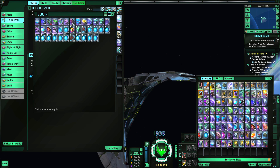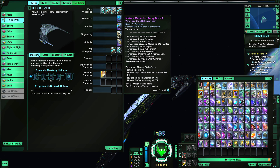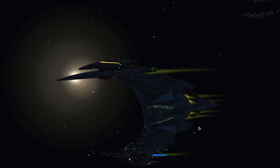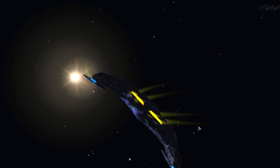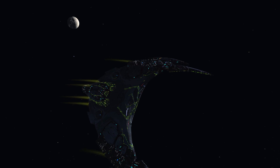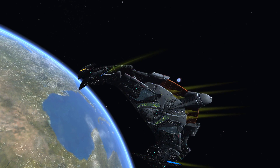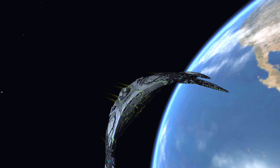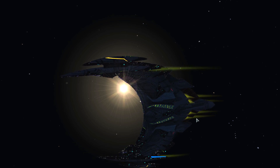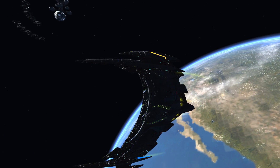The New Romulus space set is obviously from the New Romulus reputation. The ship really comes to life with this one — look at these wings, all the details coming alive. Even the orange details on the ship look really nice — orange always looks good on a ship.